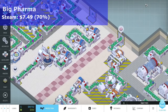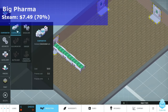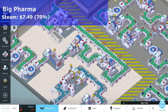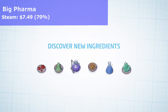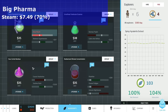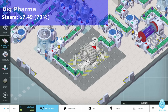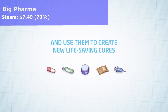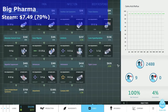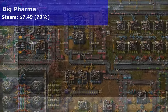Next up is Big Pharma, on sale now for $7.49 — that's 70% off, a pretty hefty discount. The description says: what if you had it in your power to rid the world of disease, improve the lives of millions, ease suffering, cure the sick — and earn a tidy profit? As head of your own pharmaceutical conglomerate, the uncomfortable truth is that some remedies are more profitable than others and illness is good for business. I have it but I've only played it briefly — it's as timely as today's headlines.